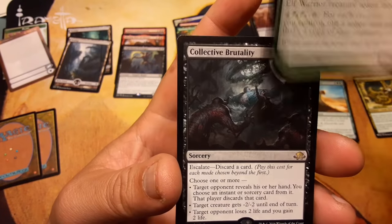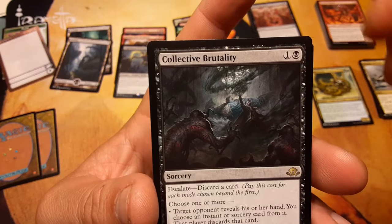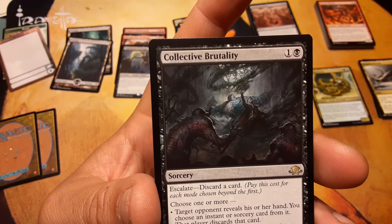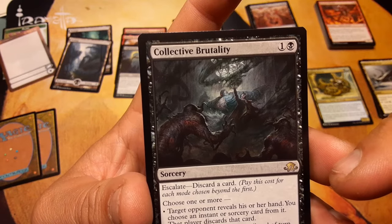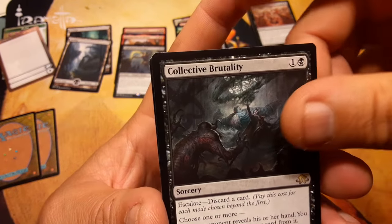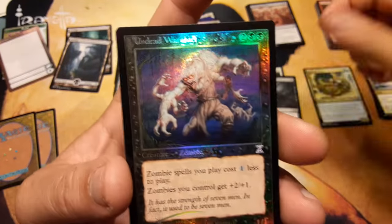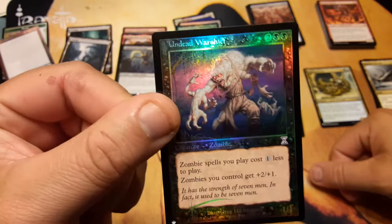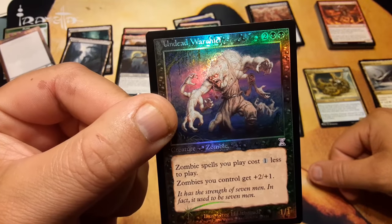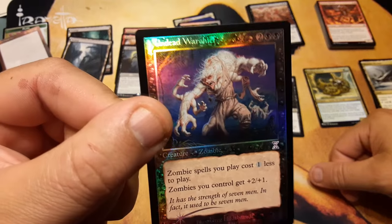Collective Brutality — can never have too many of those. Not a bad set. For one and a black, it has Escalate — discard a card. Choose one or more; if you discard a card, you get to choose an extra one. Target opponent reveals their hand, you choose an instant or sorcery card from it and that player discards it. Target creature gets negative two negative two until end of turn. Or target opponent loses two life and you gain two life. Not bad. Undead Warchief — I actually needed this for my zombie deck, so that's kind of cool. It's a Time Spiral foil, so that's not bad. Zombie spells you play cost one less to play; Zombies you control get plus two plus one.